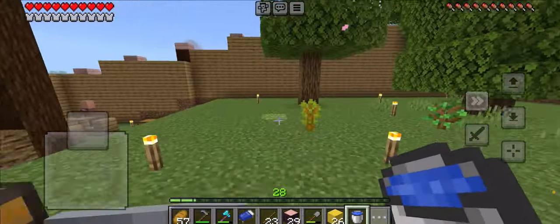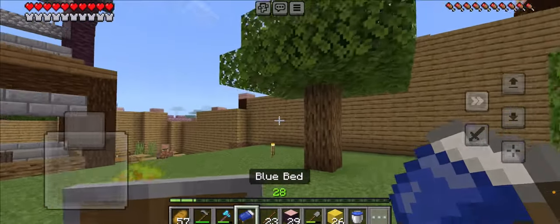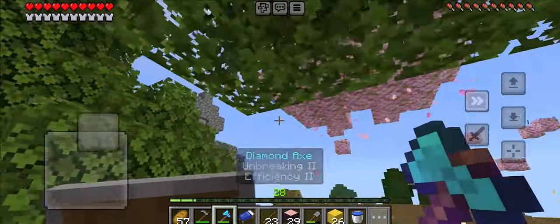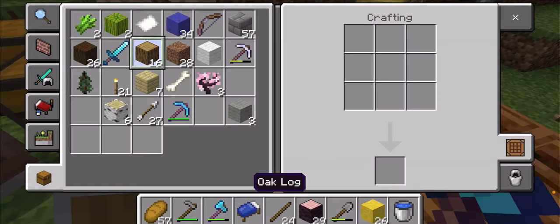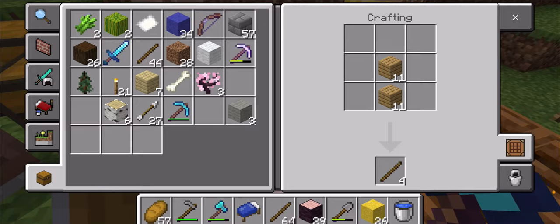Luckily I know how we can do that. We're gonna chop down most of these trees. We can actually trade for emeralds and we can get some lanterns. So let's just turn all these to sticks, trade with the fletchers a little bit, and get some emeralds.